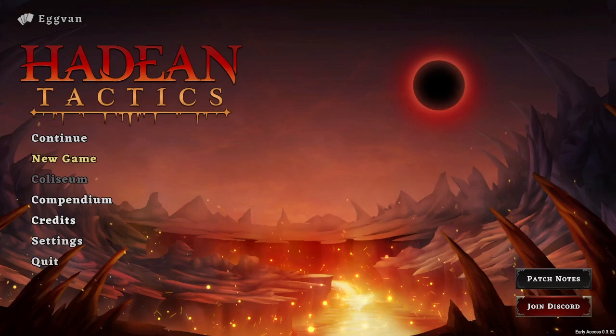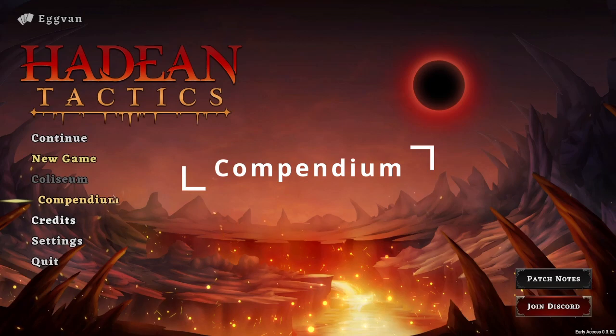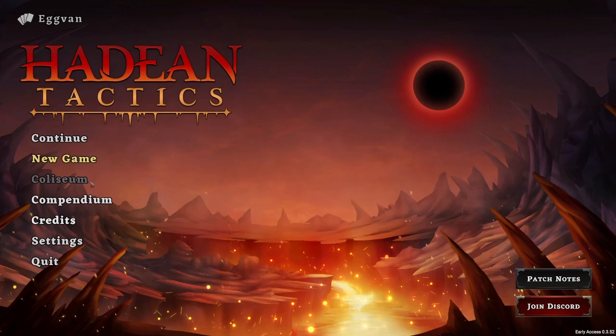Back at the main menu, we're going to take a look at the Coliseum and Compendium. I don't have the Coliseum unlocked — it looks like the plan is to have challenge runs and custom runs there. Today it's early January 2022 when this video is being put out, and they're coming out with a new patch in the next couple of weeks, so maybe the Coliseum will be included in that. Let's take a look at the Compendium.